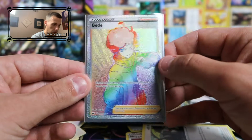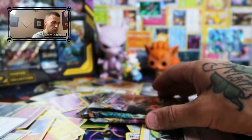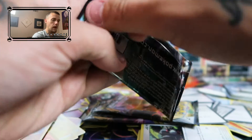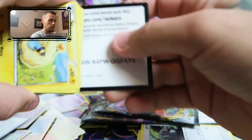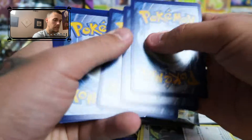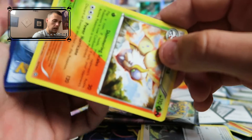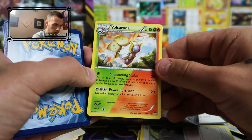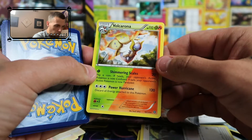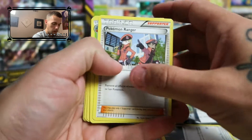That is a card and a half — looks amazing, absolute crazy pull. I doubt we'll be able to top that. Let's go ahead and get into our XY Steam Siege pack. We have a code card for the Steam Siege. I guess there wasn't an energy on the end. Here is our rare — we have the split grass and fire Volcarona. Sick looking card, unfortunately there's nothing else in the pack.